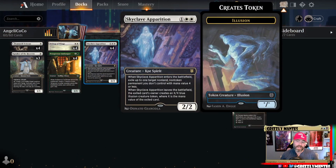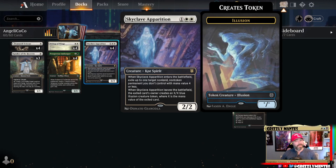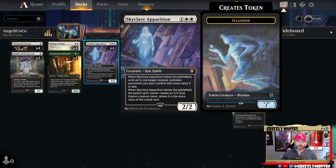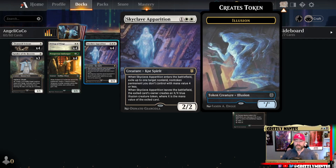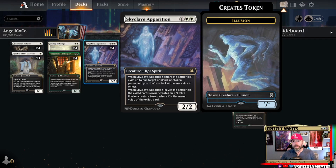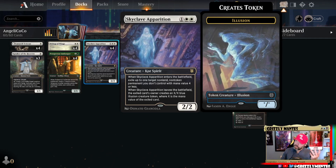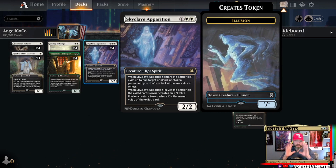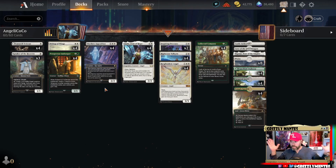Skyclave Apparition as a four-of — it kind of has to be here. We've got to be able to hit Grease Fang, got to be able to deal with problematic permanents. This is the best one. Brutal Cathar would probably be somewhere in the 75 for best-of-three, but for best-of-one, just going Skyclave. It handles everything we care about. The Venn diagram of care and not-care — right in the middle, that's where Skyclave Apparition falls.